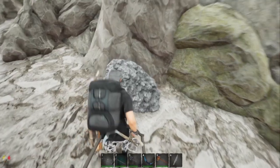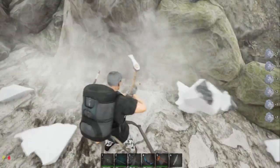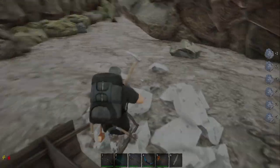Here we are at the first tunnel system — it's iron and saltpeter. The first ore we've come across is saltpeter. One mining node gives you 10 saltpeter. We're going to collect this next one and we'll see you at the next mining tunnel.